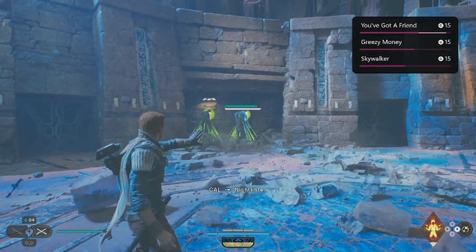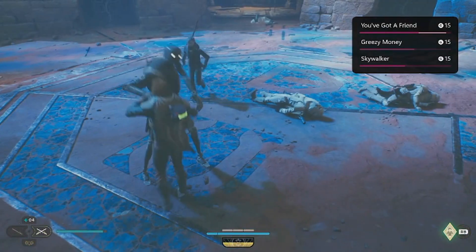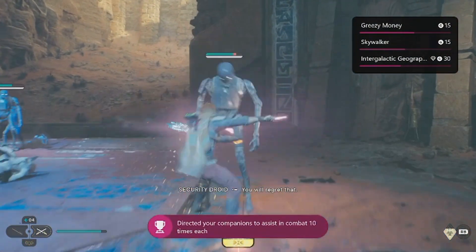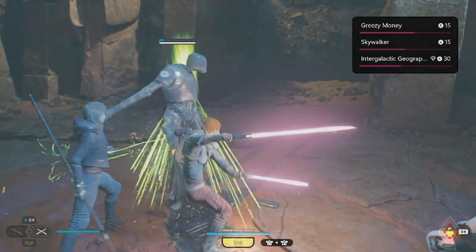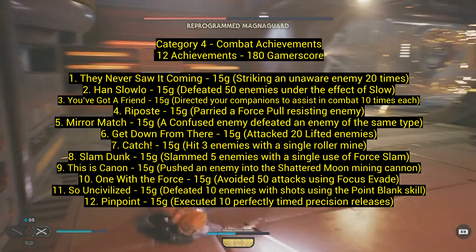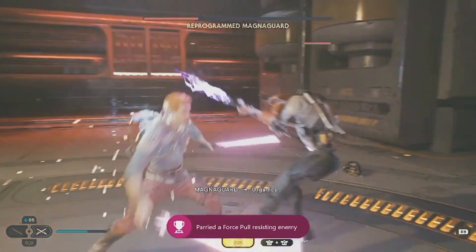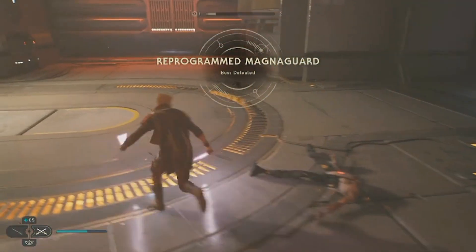Number three: 'You've Got a Friend' — direct your companions to assist in combat 10 times each. The first opportunity is level one with Bode; just tell him to attack enemies. The second is level four with a different character in Jedha. Number four: 'Riposte' — parry to force pull resisting enemies. Force pull an enemy, they resist and try to hit you, then parry them as they attack. Really easy once you know what to do.